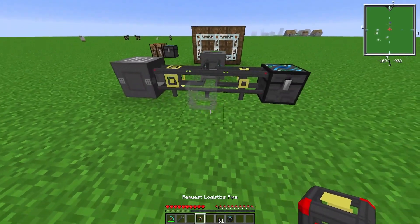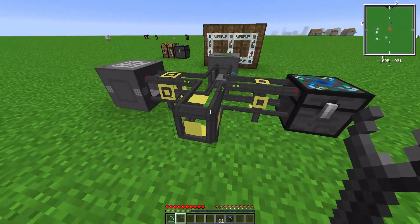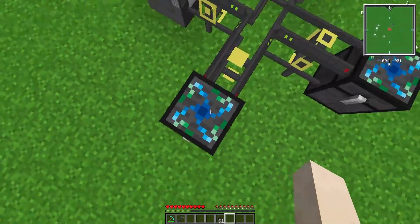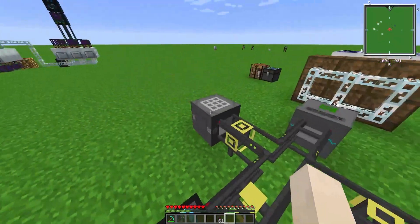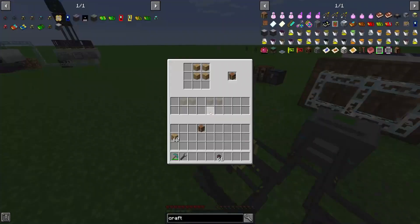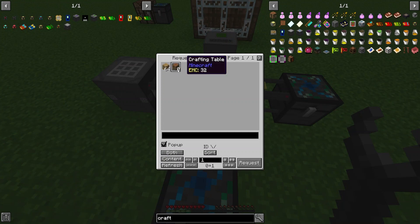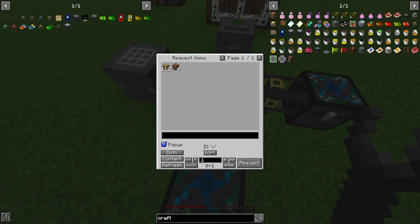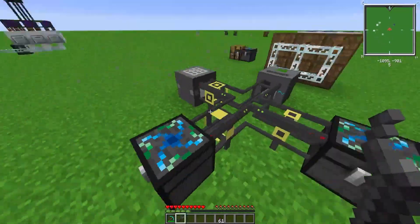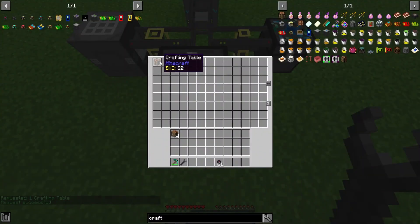Now if we place our request logistics pipe — what this pipe does is allow you to request an item from the system. If you have it set up like this it'll throw it on the ground, or if you have a chest connected it'll put it in the chest. So with our wood planks on the provider and our crafting pipe with the recipe, if we request one crafting table even though we have zero, it'll say success. Wood planks go in, crafting table comes out. Pretty straightforward.